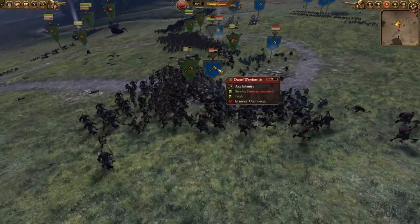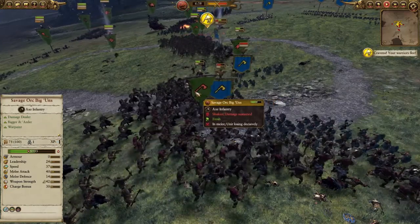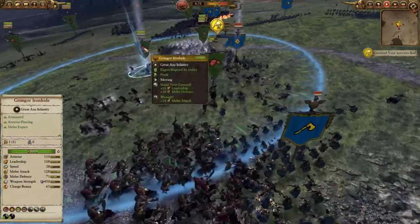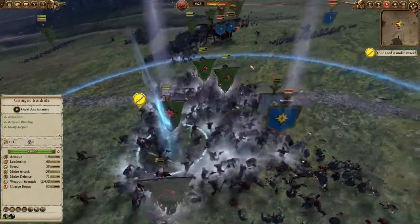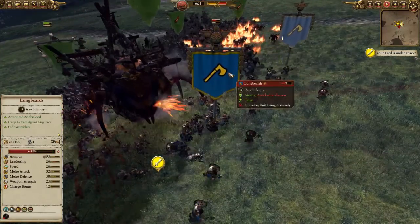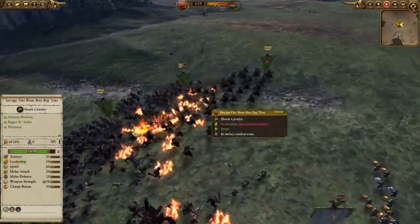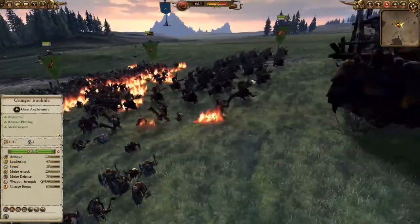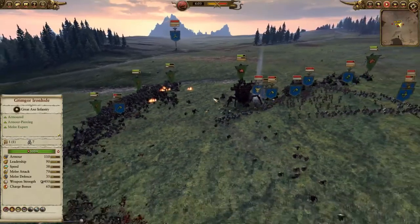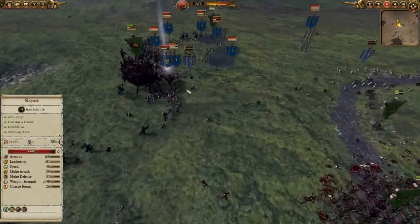Savage Orc Biggins against Dwarf Warriors — the HUD shows 18 kills for the Dwarf Warriors and only one for the Savage Orc Biggins. They are losing decisively. The experience on the Dwarf Warriors is really helping Athelstone. Grimgore is getting involved in the centre line, while the Arachna Rock Spider is engaging the Longbeards — the Longbeards starting to lose. The Irondrakes are also flaming the Savage Orc Boar Boys. That Arachna Rock Spider is dealing a heavy punch with legs dangling everywhere.